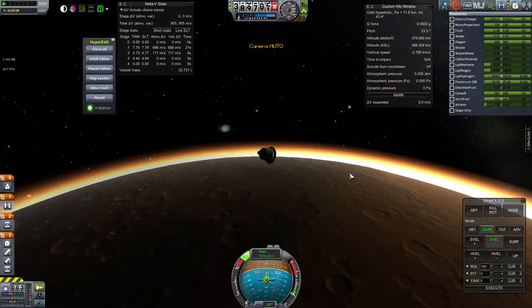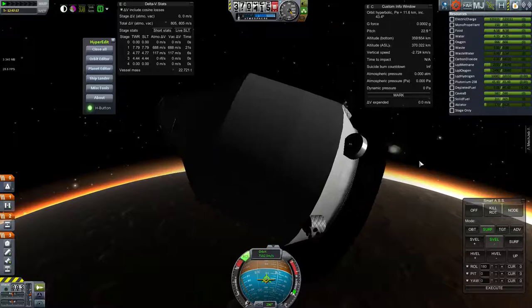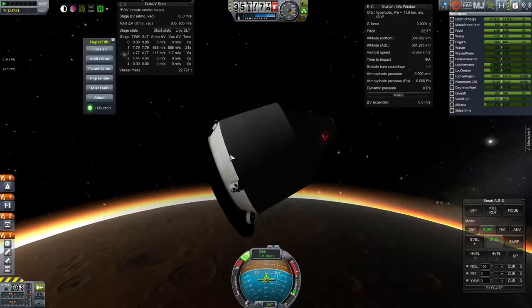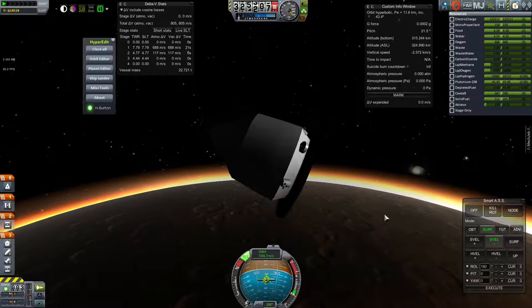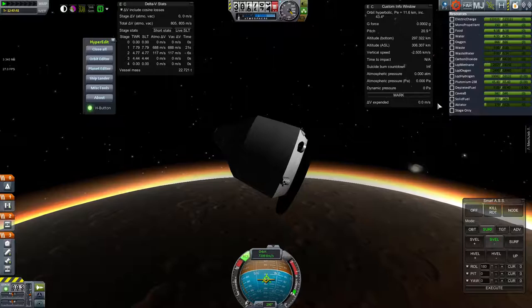I'm coming in really fast right now and I've set myself up to hold a retrograde position. I've got three small solid motors for pushing away the heat shield when I'm done — not much ablator needed even at high velocity because the atmosphere is quite thin. I've got hypergolic RCS controllers around the edge, placed off the center of mass, similar to the re-entry mode of Apollo or Gemini capsules in Realism Overhaul, where the craft pitches slightly to generate lift.